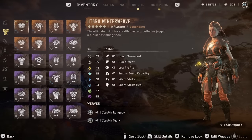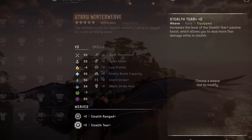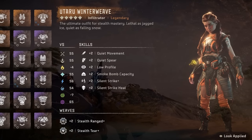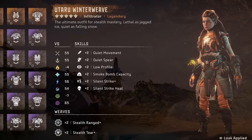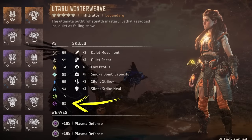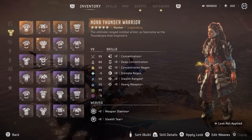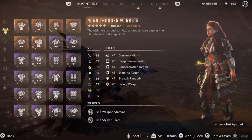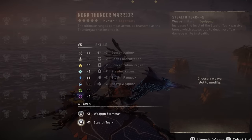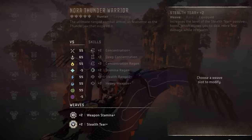The Vanquisher has built-in boosts that cover most of the low health skills, but you'll want to add the low health regen weave from Sobek's Raiment. After that, I recommend using either the stamina regen weave from the Utaru Gravesinger or the weapon stamina plus weave from the Thunder Warrior, so you can use your weapon techniques more often. But you could also consider other weaves here, like Potion Proficiency or one that boosts concentration. For the last build, you stealth fans will want to check out the Utaru Winterweave. The weaves it comes with are solid, especially Stealth Range Plus, but personally I prefer to replace Silent Strike Gain with Stealth Tear Plus from the Tanakh Vindicator. This makes the outfit a little better for machine hunting as opposed to dealing with rebels.